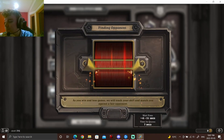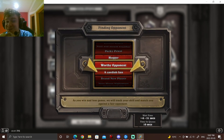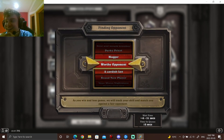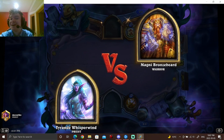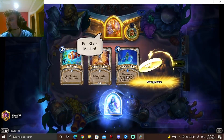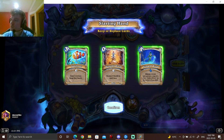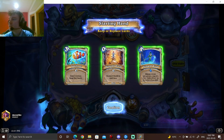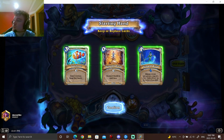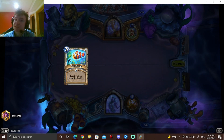I think I'll be pushing to Plat and then calling it a night. The ideal situation — I win two in a row, easy peasy. Perfect, gotta love the control matchup. So for the opener, you're always wanting to keep Switcheroo. I mean, you don't really have much synergy with the swapping health, but three-mana draw two for Priest is good.